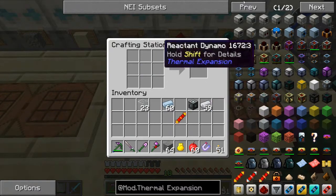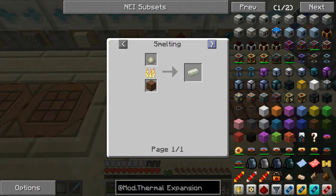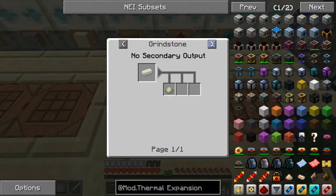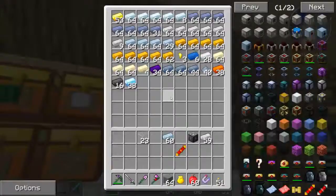So we've got the machine frame. What else did we need? We need two invar. Now invar — I think we need iron and ferrous. Okay, we can get that.